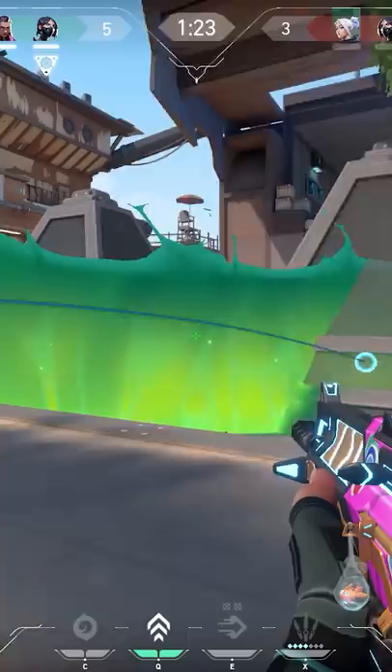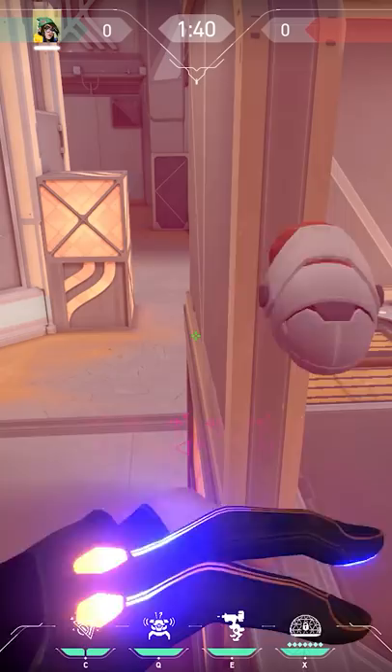6 nano swarm hiding spots when you play Killjoy — it's good to hide those nano swarms so the enemies can't destroy them. First one on Fracture post plant: instead of throwing your nano swarm on the right, strafe a little bit to the left and do a right-click throw.